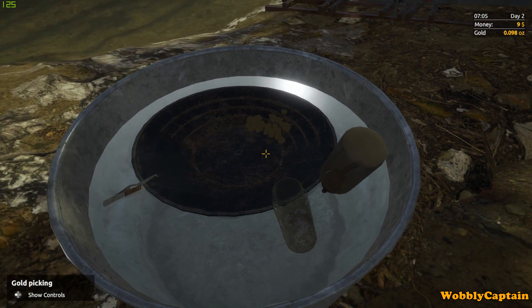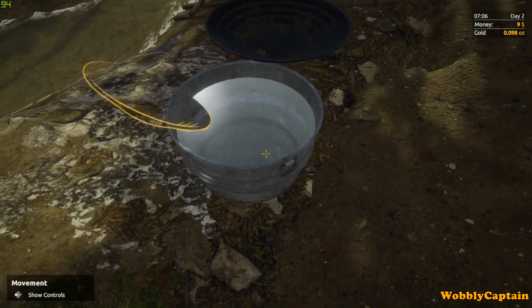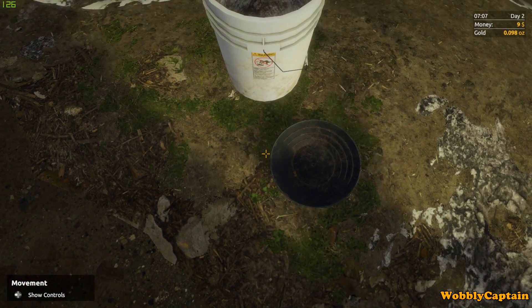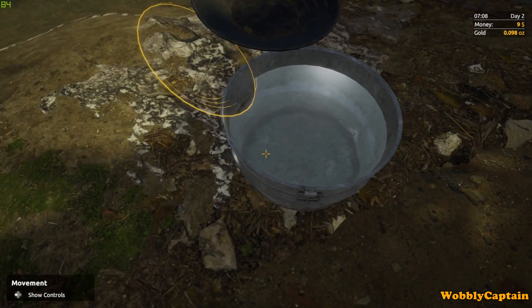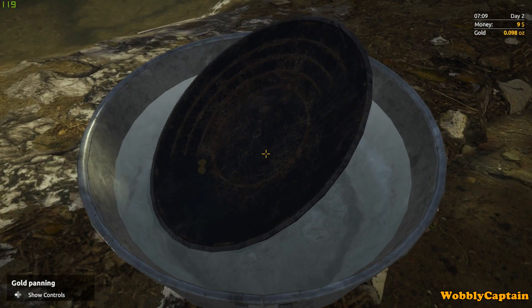There we go — we got it! Maybe the sensitivity on my mouse needs adjusting a little bit, but we've got it. And that's it. So if you've been tearing your hair out figuring out why you can't pick your gold out of the pans, it's because you're not cleaning it enough — and that's it. Hope this video has helped those people who were struggling. Thanks for watching, catch you all later!